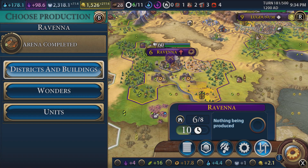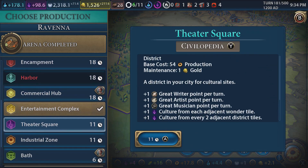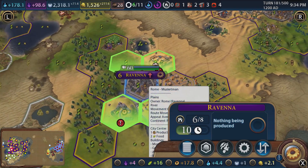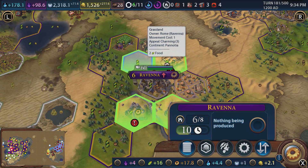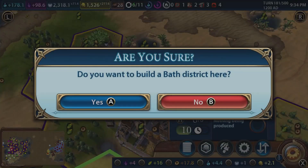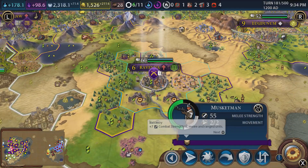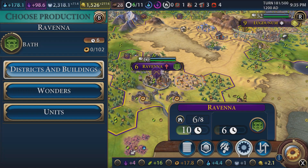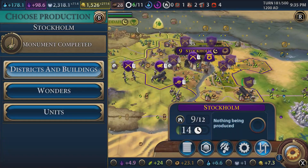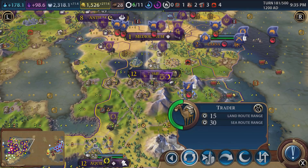Ravana has completed the arena - good for amenities. Can we do anything for housing? A bath - six turns. That would actually sort us out for housing in the long term because we have six of eight population. If we deal with that now then we don't have to worry in the future. I think we have basic walls. Good - monument is being repaired in Stockholm. We just need to repair the water mill and get some of these troops moving around.